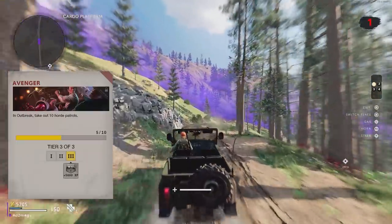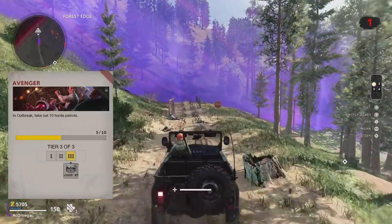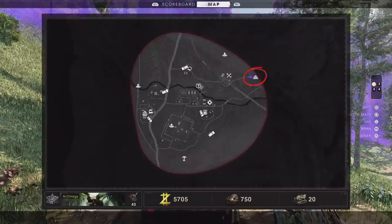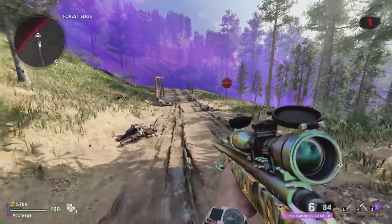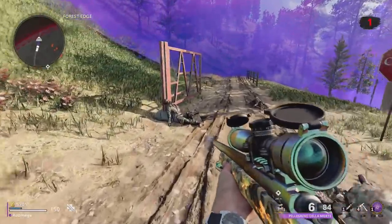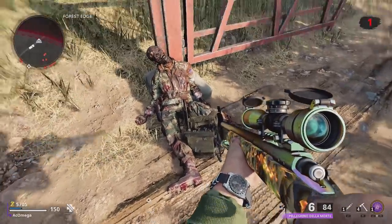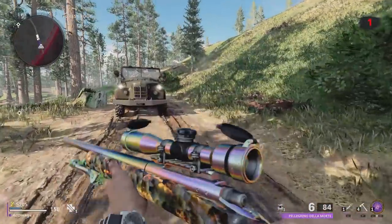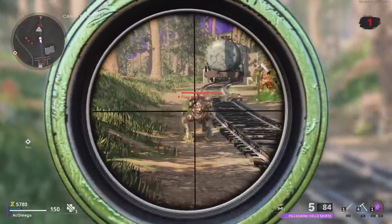For the Adventure challenge, you need to kill horde patrols — those are side mission enemies that spawn in after picking up their radio on the map. Here's the symbol. Side missions are never guaranteed; they are random, so if it's not there, simply go to the next map. Same thing with the dragon side mission. Once you pick up the radio, a symbol will spawn and there you will find the horde. Kill them all and that's it.